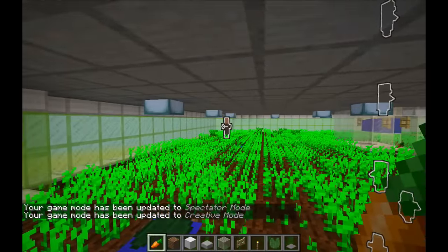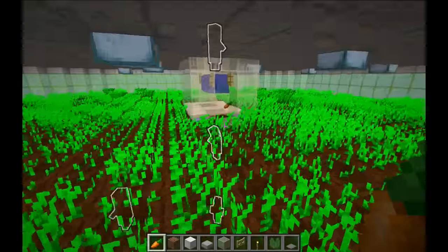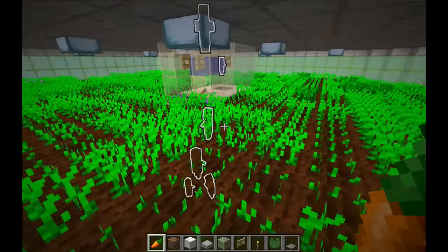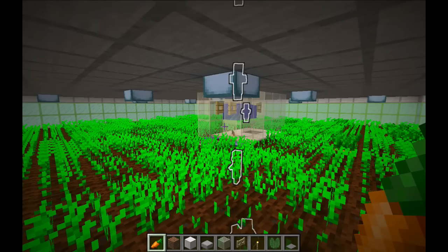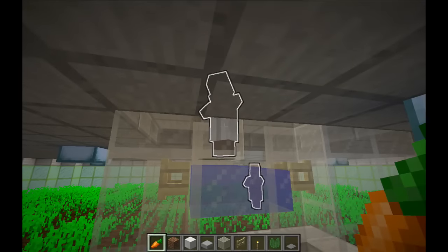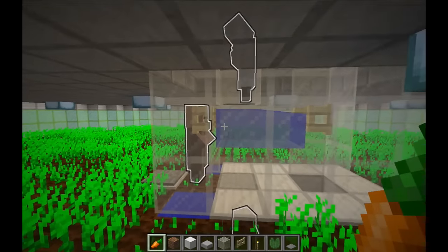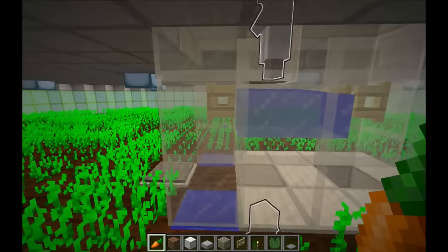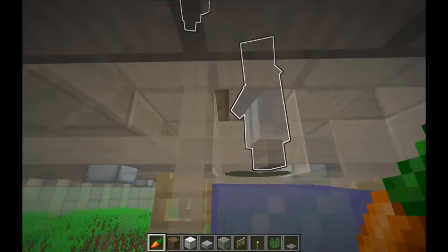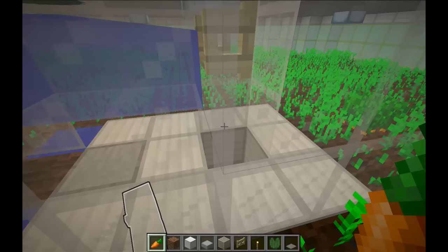The farming villager continuously harvests and plants crops. All of the farmland is planted except for one block in the exact center. When the farming villager is looking for unplanted farmland, he will always find that spot in the center, plant a crop there, and while he's there he might take notice of the hungry villager and decide to share some of the newly harvested food. When he does share food, he tosses it — but it doesn't quite reach the hungry villager. Instead, the food enters a short water stream and gets flushed to a drop chute where it gets collected.